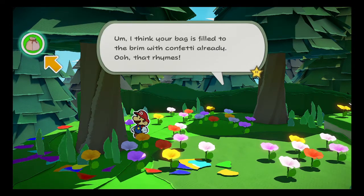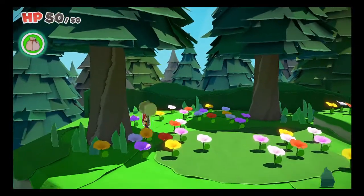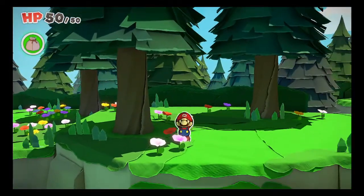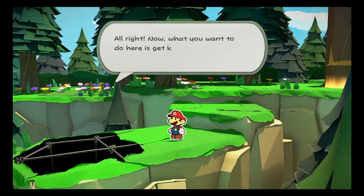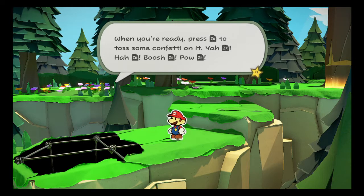I think your bag is filled to the brim with confetti already. Woo, that rhymes! Anyway, can you try hitting over to the big hole now? Never! Confetti! Okay, fine. Alright, now what you want to do is get kind of close to that totally scary pit. When you're ready, press ZR to toss some confetti on it.